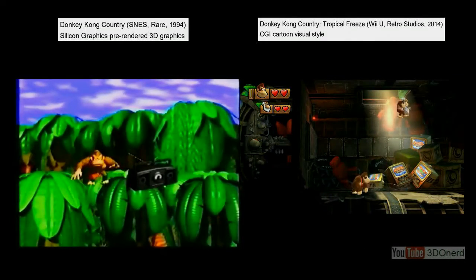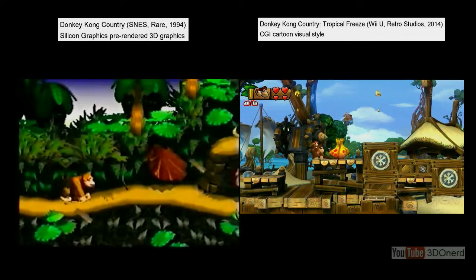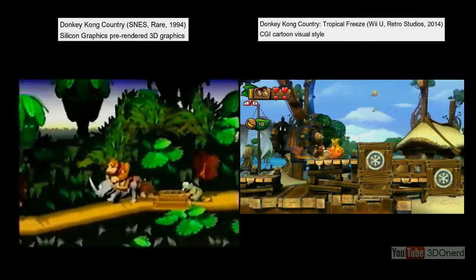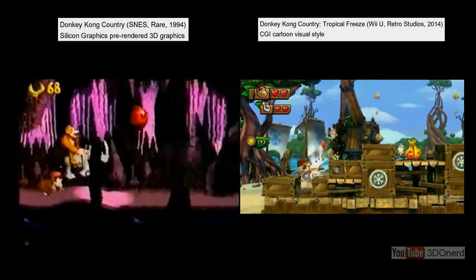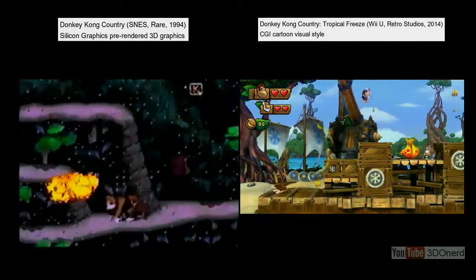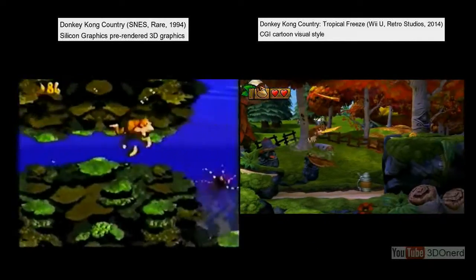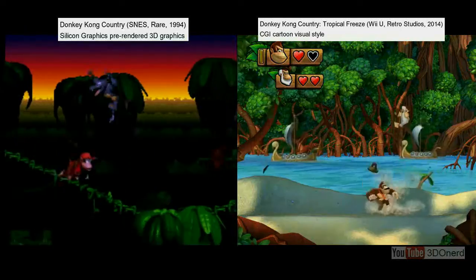Absolut sensationell — 32-bit-Qualität auf dem 16-bit Super Nintendo. Das heißt, absolut unglaubliche 3D-Animationen, absolut lebensechte Bewegungsabläufe und absolut fantastische Licht- und Schatteneffekte. Entdecke über 100 Levels mit tonnenweise versteckten Bonus-Levels.